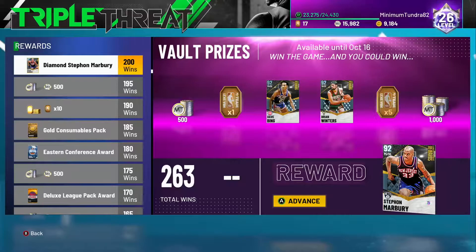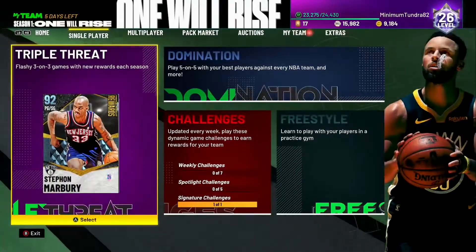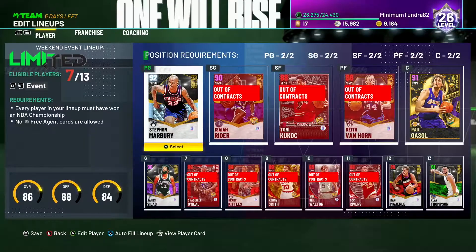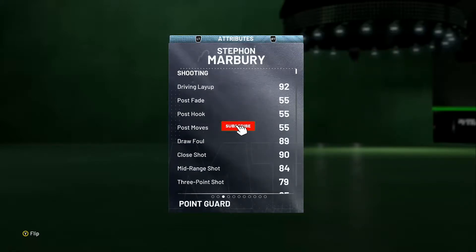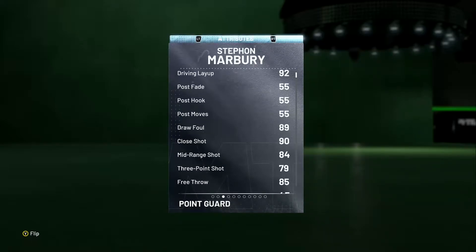Is he worth the 200 wins you're going to put into this game, or the hours you're going to put in just to get the grind? We're going to figure that out step by step. He is in my lineup as my starting point guard, playing that point guard/shooting guard spot. Let's review the stats: 92 offense, 86 defense, 6'3", 109 pounds. Driving layup 92, post control 55 — so his post game is terrible, but that's what you expect for a guard. Three-point rating 79.